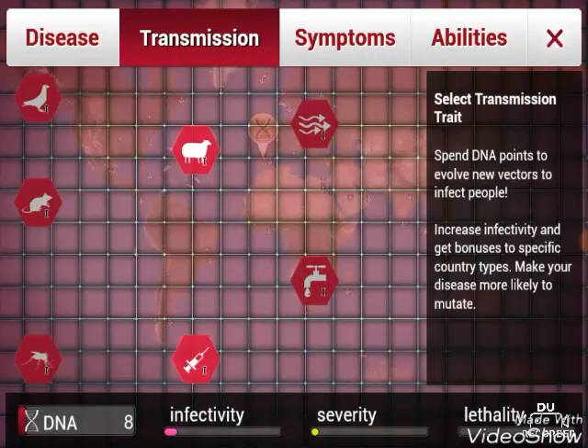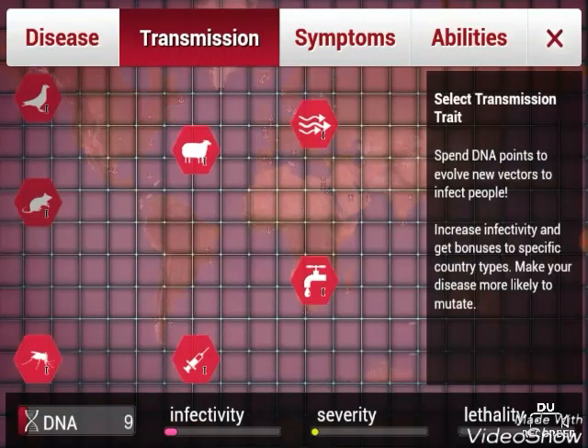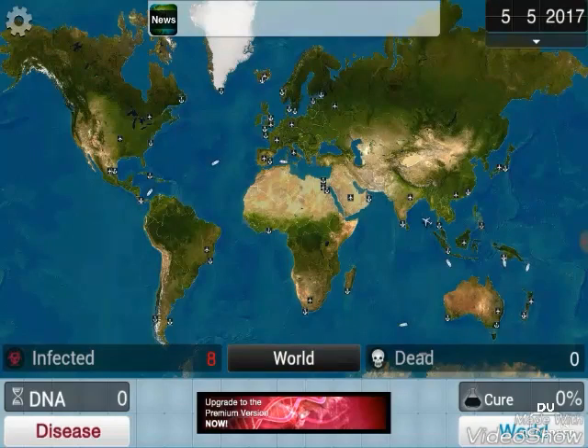We got ourselves a nice DNA bubble - there's another one, let's quickly collect that. So we have transmission here. We're probably going to select air, because we have a lot of air, so it'll be good.